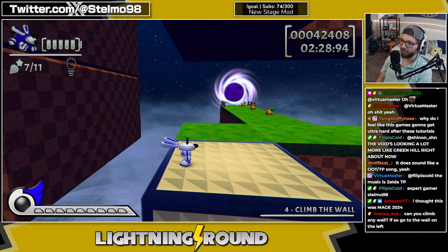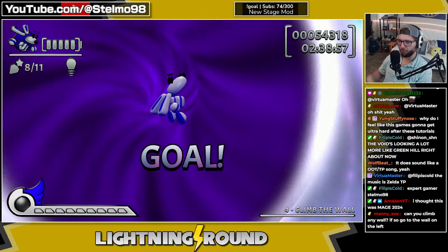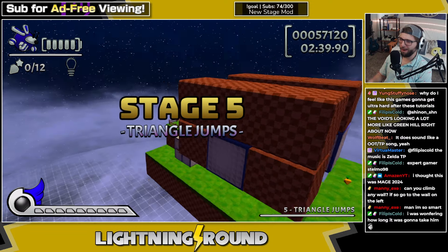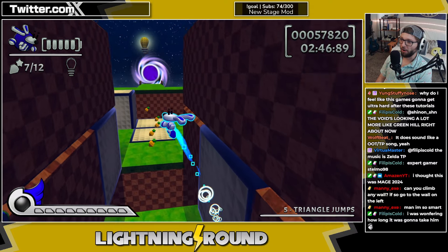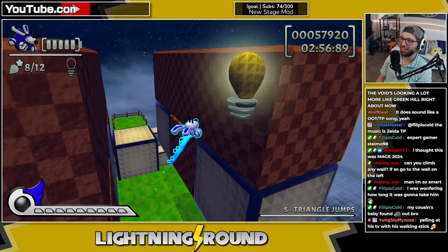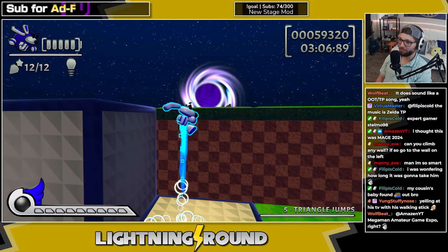Oh I'm an idiot — it's right here. I mean, look at that — you don't gotta backseat me. Yeah, Manny with his five beers in hand — 'oh yeah you can take the wall to the left.' This is definitely like Mario Sunshine and Mario 64 wall jump. Come on — I could've figured that out.